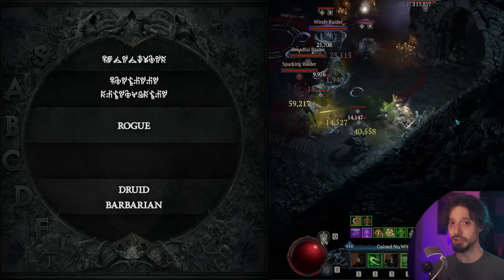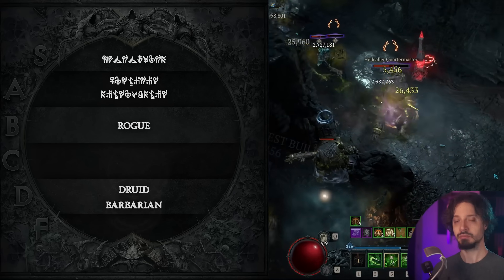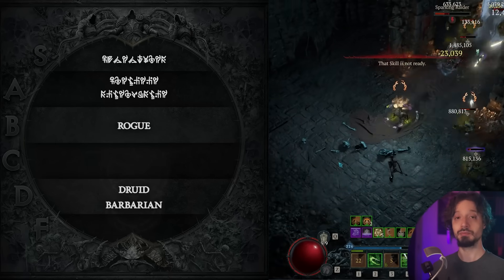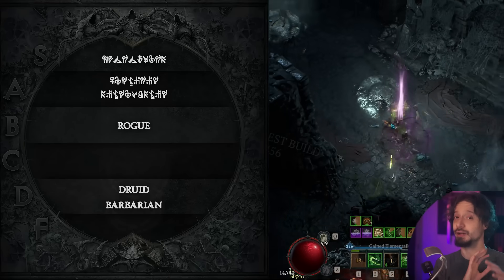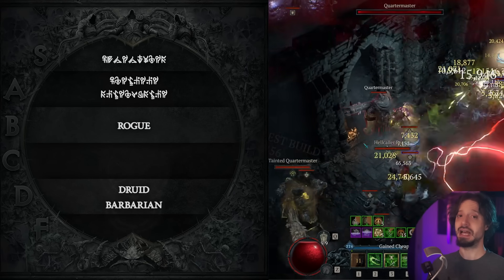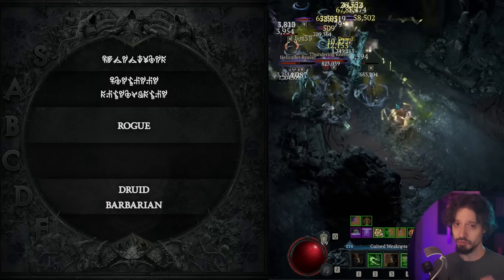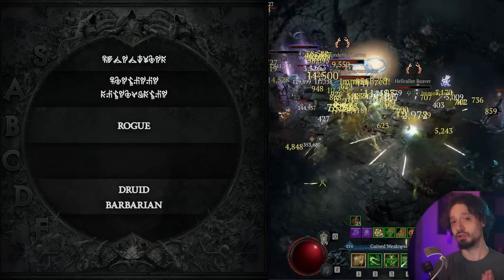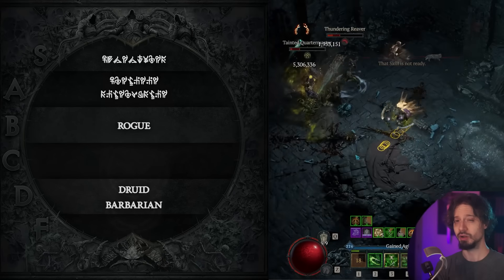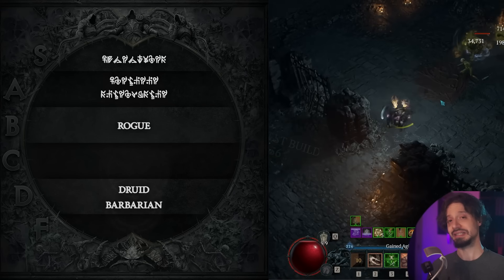We go straight to B tier where we have our fourth place class, the Rogue. For speed farming, Rogue is excellent — tons of options. Ranged Rogue has Barrage and Heartseeker, you can go Shadow Step Rogue using an Umber Crux unique, plus the new Dance of Knives Rogue is super fun and great at speed farming. For pushing the hardest content, Dance of Knives is going to be the star this season. Where Rogue struggles most is bossing — its former best single-target DPS options have been taken down, and Dance of Knives isn't really a single-target build.